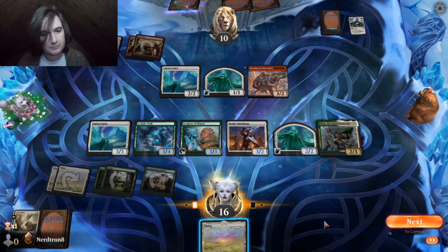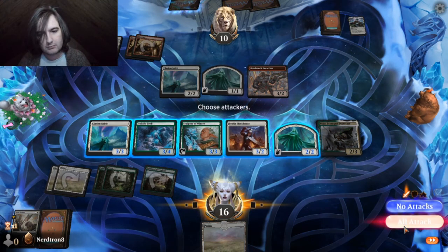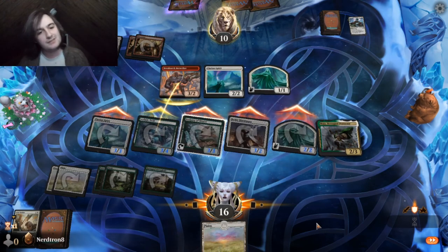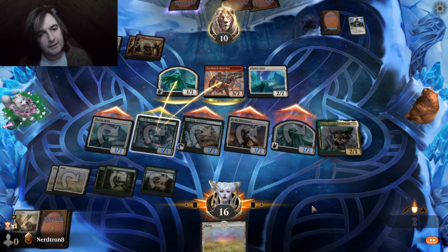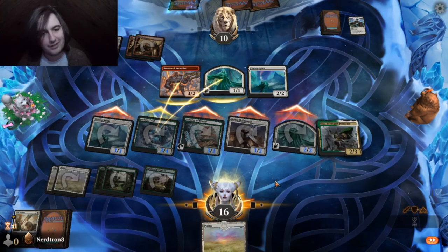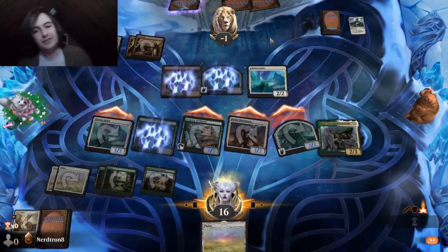Mark my word. Oh, we can even play the lane and get a 2-2 for Maha. Yeah. Oh, now you're willing to double block? Hey, fucking nerd. You needed to block everything though.